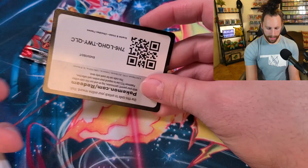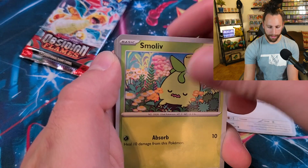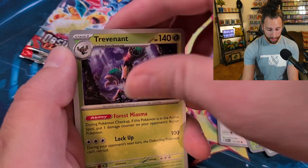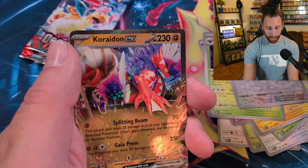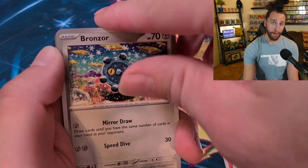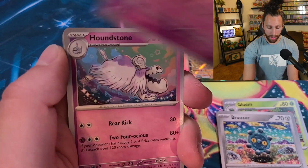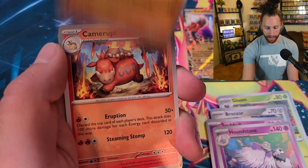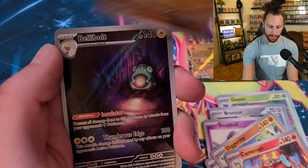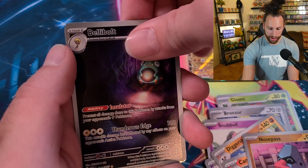Pack number five — we got Pidgey, Combee, Grumpig, Bellybolt, Trevenant, Lechonk, Bonsley, and Caridon EX. We got Lampent, Gloom — that's how we're feeling with this booster bundle right now. Bronzor, Snubbull, Houndstone, Diggersby, Camerrupt. We got a Bellybolt illustration rare and Toxtricity. How do you guys think we did on those hits? Let me know in the comments below. If you want to see any other openings, go check that one out — but always remember, stay thankful.